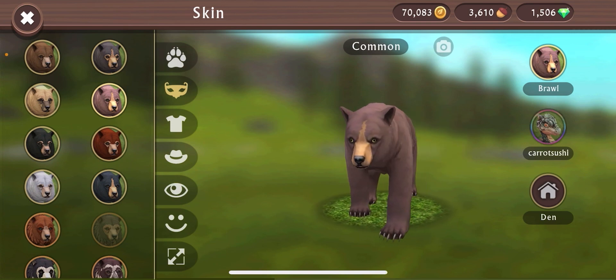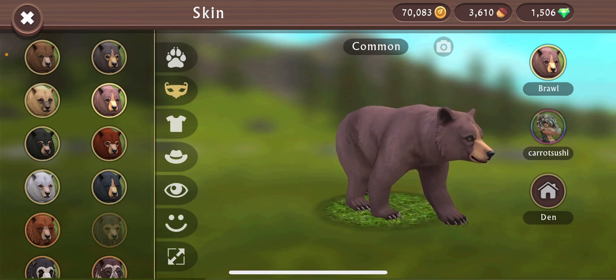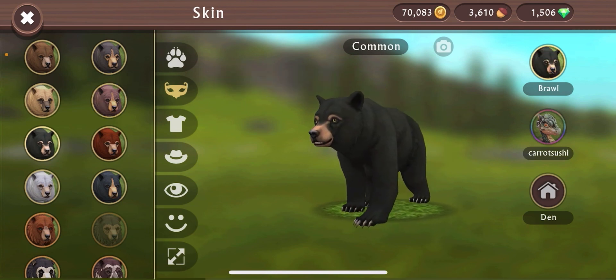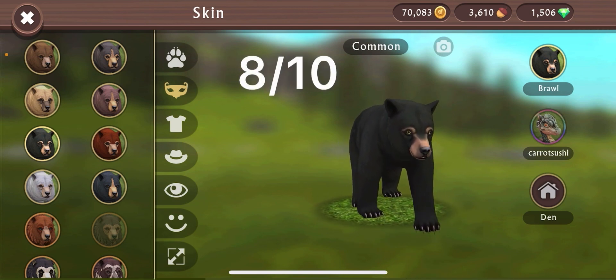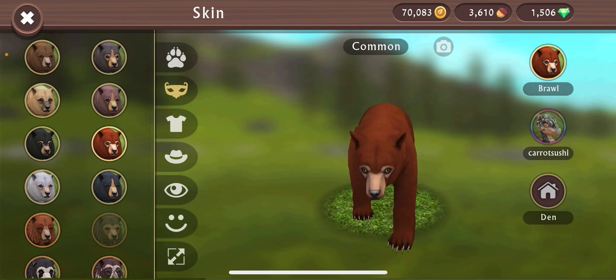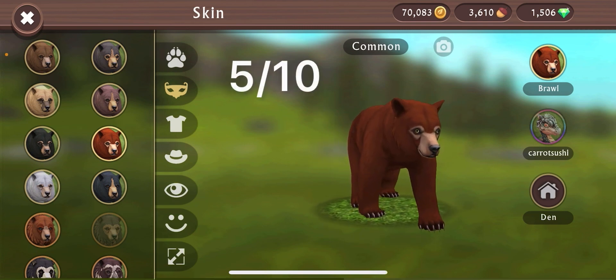It literally looks like a very bland raisin — like a raisin that has lost all of its dark color. It's so ugly — 3 out of 10. It's horrific. This next one — okay, I can work with this one. It's got to be like an 8 out of 10, it's pretty good. This one though — ugly as heck. It looks like a velvet bear. I do not like that — that's like a 5 out of 10.